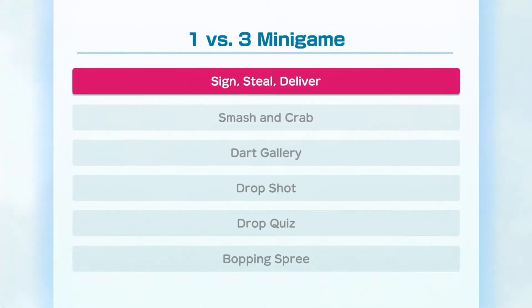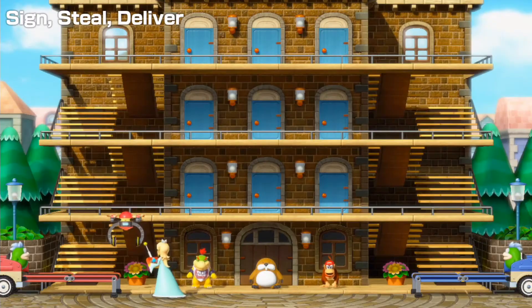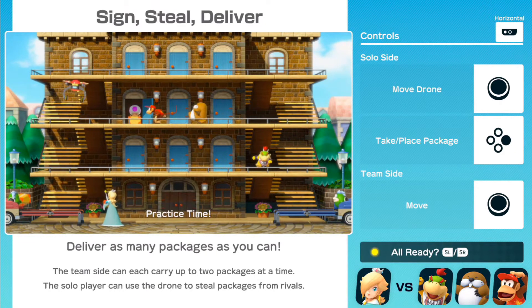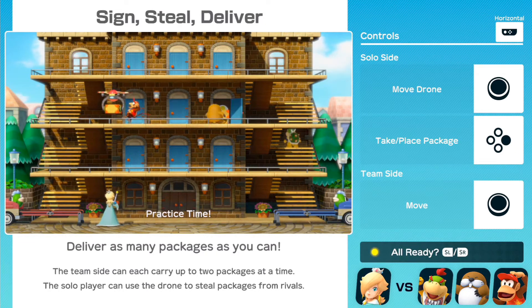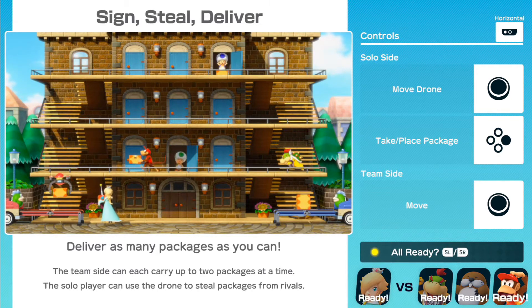The next minigame is Sign Steal Deliver — this one is interesting. Deliver as many packages as you can. The team side can each carry up to two packages at a time. The solo player can use the drone to steal packages from rivals. Move around with your character on the team side — you get the idea.